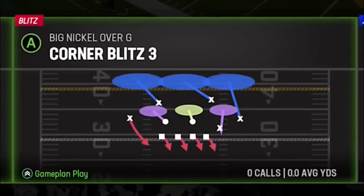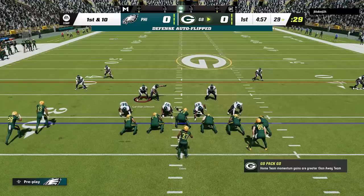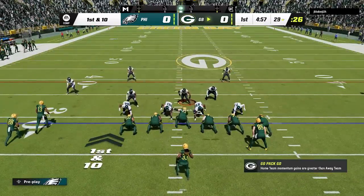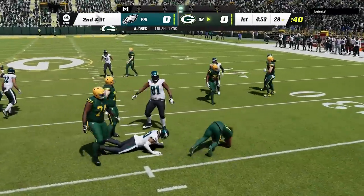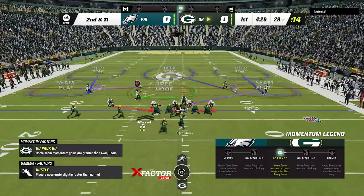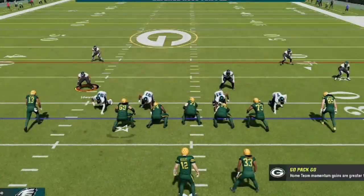The base defense I'm going to be using today is the SS Blitz 3. There's also an SS Blitz 2 which you can use the exact same way, but I feel the cover 3 match is a much better defense for the reasons I'll be showing you. On the first play this guy is running the Wildcat so I don't really set it up the same way I normally would, but you can see how having extra defensive players in the box helps as we stop him for a 1 yard loss.